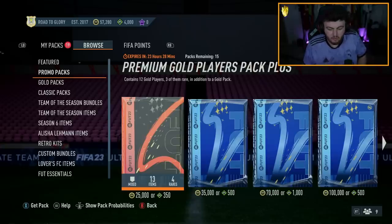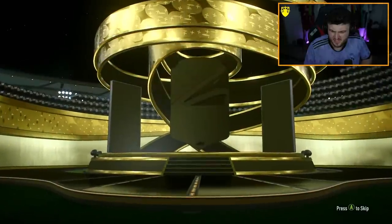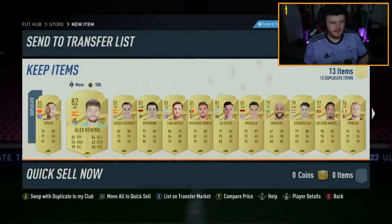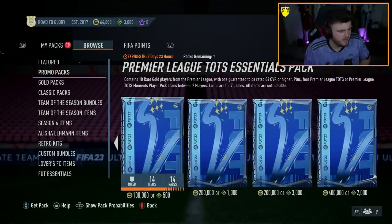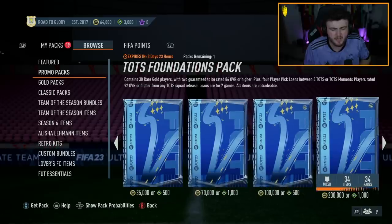All right, we've got three packs to open now on the Xbox from the store. Let's go ahead and do this. You guys have a gold card - I'm skipping it. 85 Buskets. Did I just open a normal pack? I feel like I just opened a normal pack. I did just open a 50k pack, didn't I? I'm an idiot, I'm so stupid.